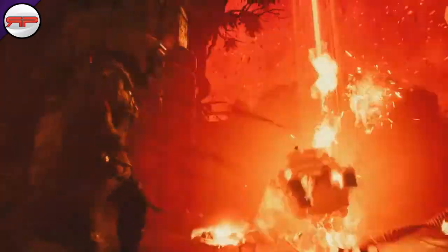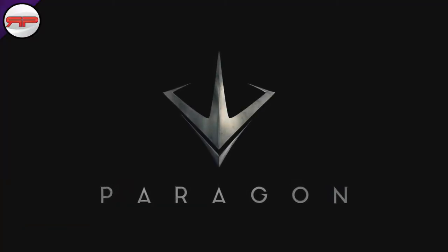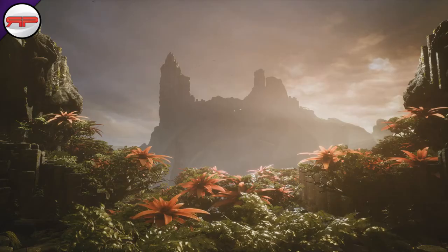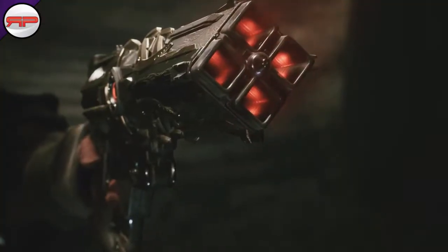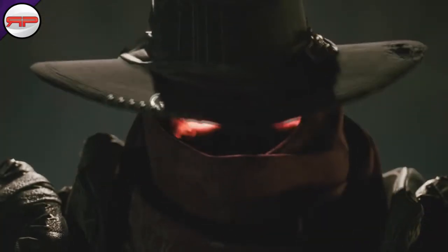Then we have Scar, which is his circle ability — it infuses your target with dark energy, and attacking will deal bonus damage to your enemy. Obliterate is his square ability — Revenant fires a volley of projectiles which randomly target enemies in front of him. I'm sure you saw that bundle of amazingness coming out of him in the trailer.